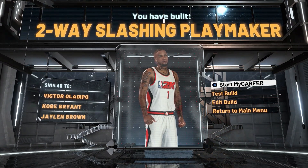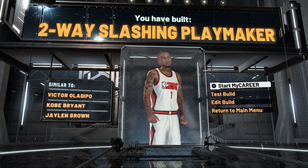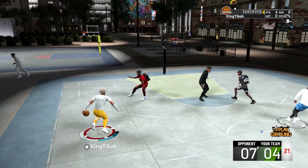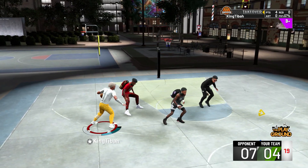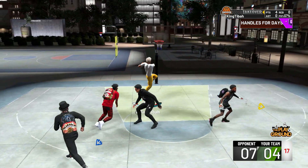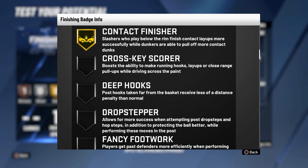You will now see that you get a two-way slashing playmaker — the new best build in NBA 2K20. Now let's get right into the best badges to equip for this build. Starting with the finishing badges, we get ten badge upgrades. The first badge you're gonna want to equip is contact finisher — make sure you max it out on gold. This badge improves the ability to convert contact layups and dunks in traffic.